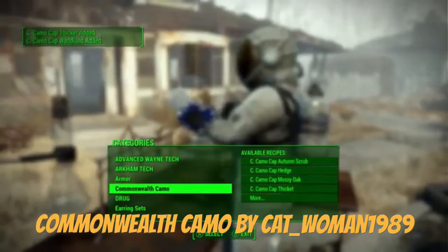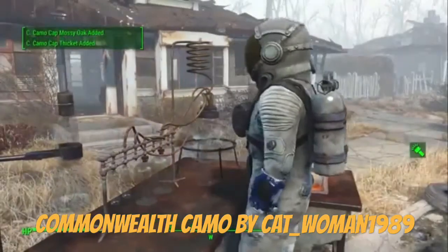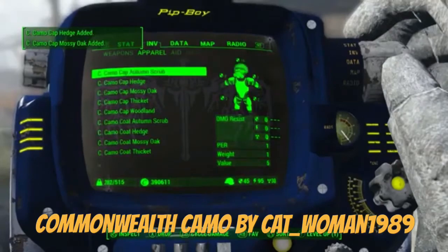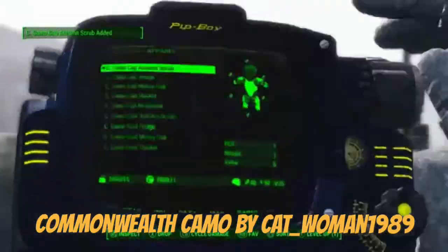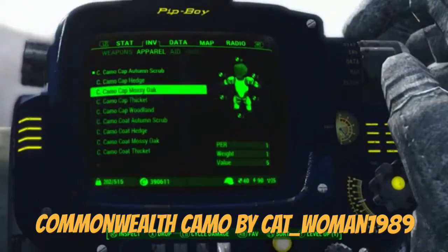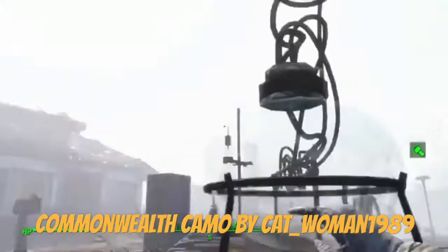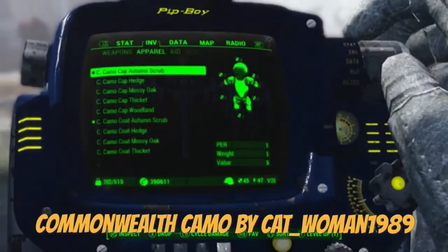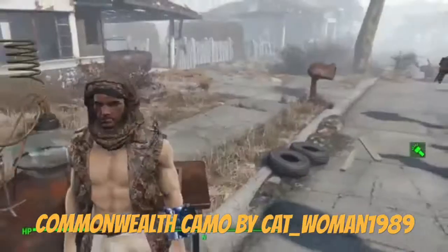Let's take a look at it. We need to add it to the inventory — we need to take everything off first, since the current gear doesn't work with it. Here we go.